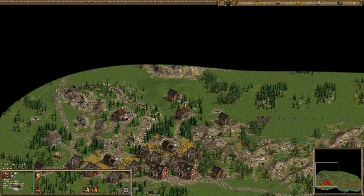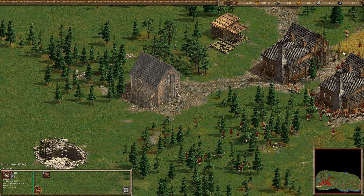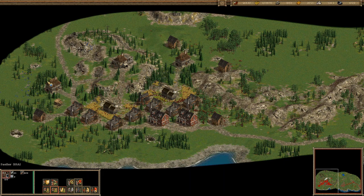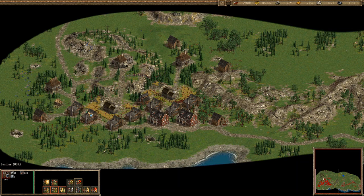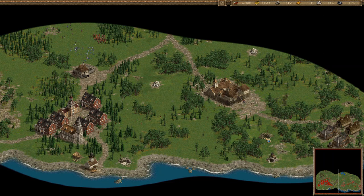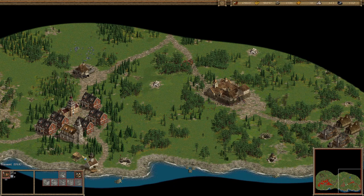Some attackers are coming. Here we go, do we have some fusiliers here? Pretty much nothing to worry about — just upgrade your mines and gold. The gold mine as always should be the priority.